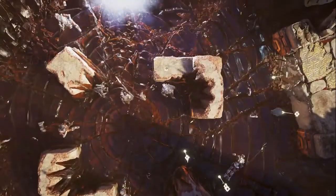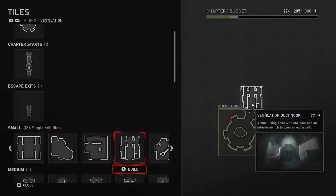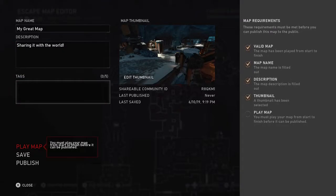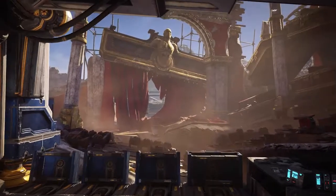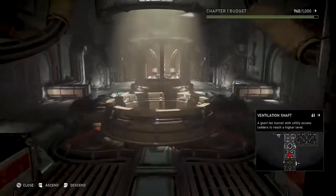At launch, Gears 5 will have eleven maps — seven arena-style and four hive-style — as well as over 50 tiles for you to use in Map Builder. In the future, Map Builder will allow the creation of your own Verses and Horde maps to share with the world. Post-launch, brand new maps and tiles will be introduced free as part of the Seasonal Operation Updates.